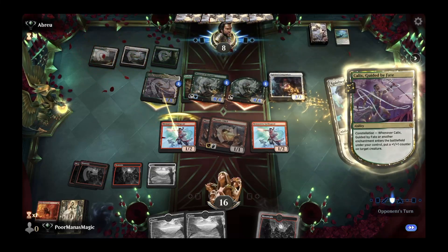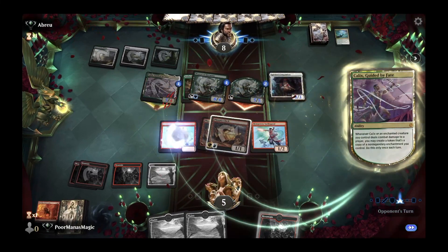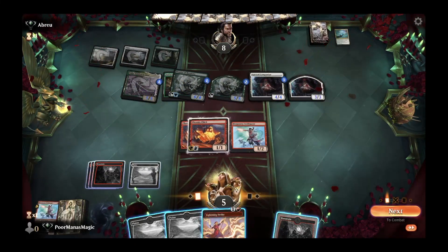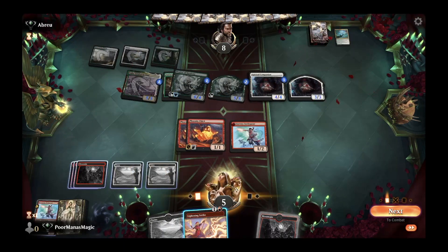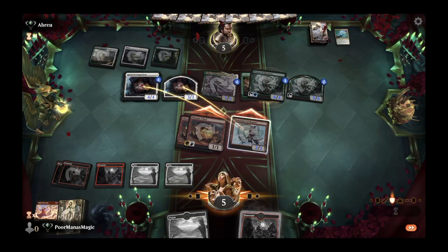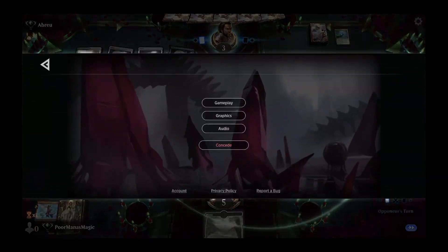They respond with Cosmic Rebirth, returning a Companion and putting a 1/1 token — an interesting play. That only gets them up to 11 life with minimal board loss. They can create another token. We draw into a Lightning Strike but they've gained life off Cosmic Rebirth, and we've drawn far too many lands. We attack all and let our opponent have the victory. Good game. The next game is another Jukai matchup we're going to go ahead and concede.